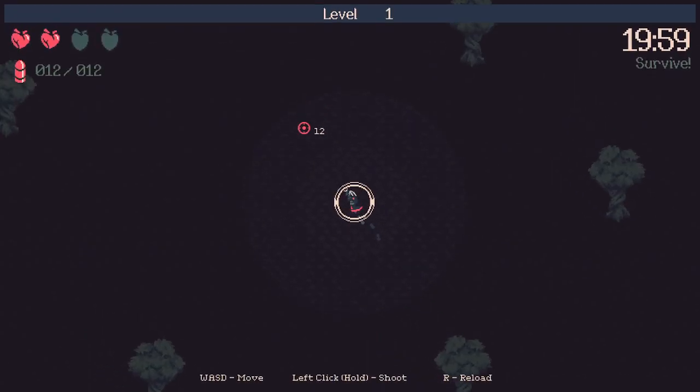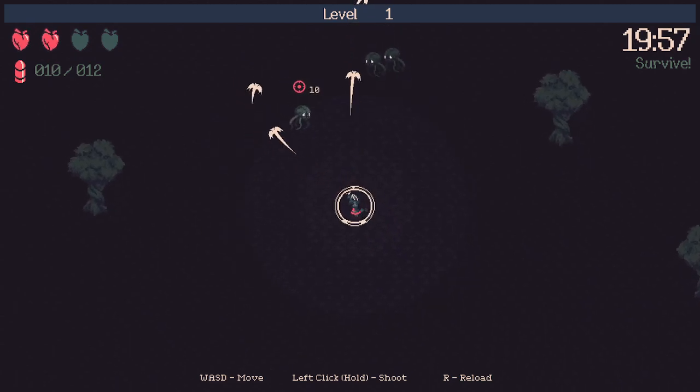So we're gonna be playing Lilith slash Shauna, and we're just gonna try to get an insane Batgun run. Batgun's a pretty strong gun, and Lilith is one of the best characters for Batgun.